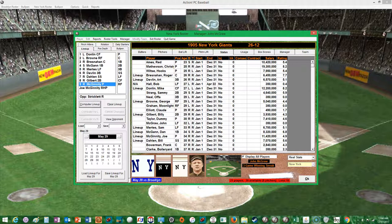The New York Giants are 26 and 12, currently on a three-game winning streak. They'll be facing the Brooklyn Dodgers in the third game of a five-game series at home, and then I believe they play them in at least a two or three game series away. So they'll be playing Brooklyn for quite a few games — you'll probably get sick of seeing the Brooklyn Superbuzz. Anyway, let's get the lineup and go.